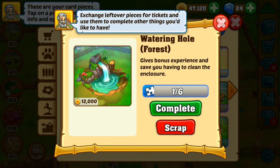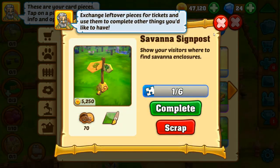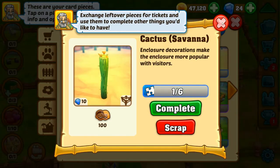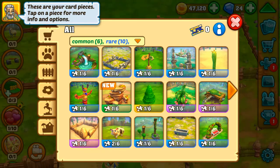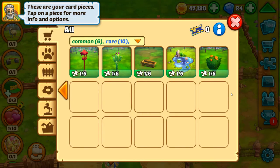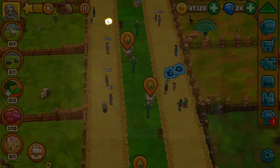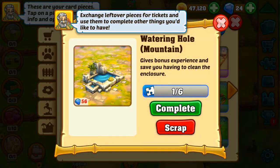Watering hole forest — oh, that's beautiful. Mountain enclosure, savannah signpost, play swing jungle, savannah cactus, totem pole, sandstone formation for the plains enclosures — that's honestly really cool. And there's another gift for us: watering hole mountain.